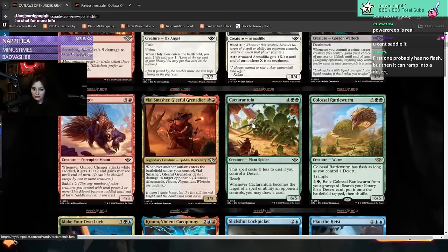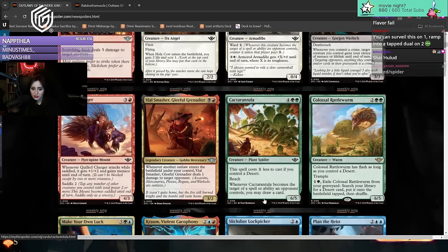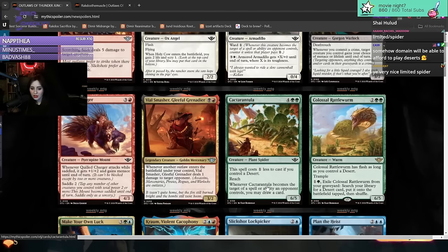Cacta Tarantula - costs one less to cast if you control a desert, so you can cast it for five. When it becomes the target of a spell an opponent controls, you may draw a card. A five mana six-five that replaces itself when targeted - seems like an absolute limited all-star.